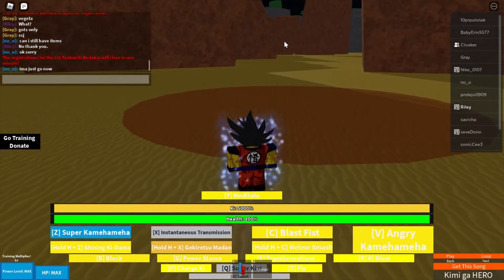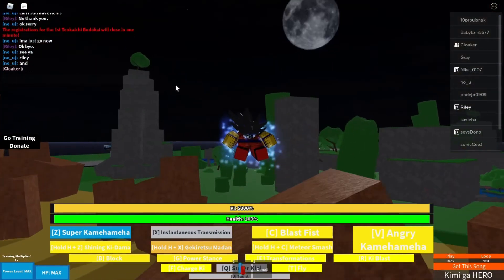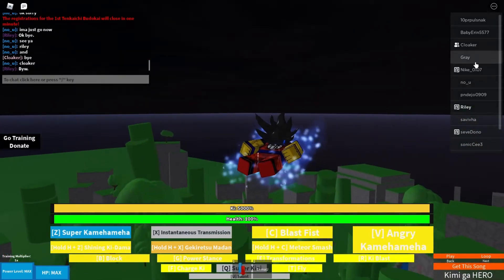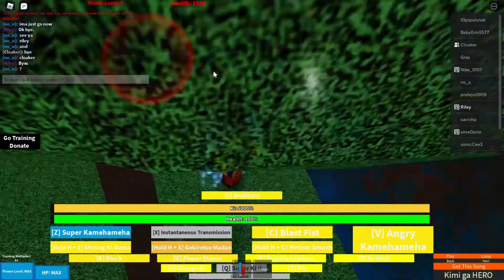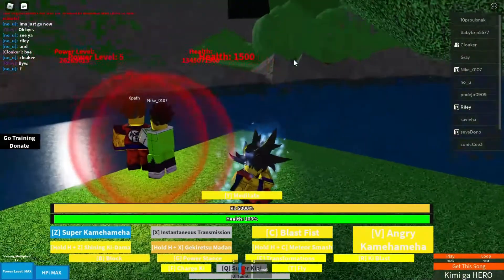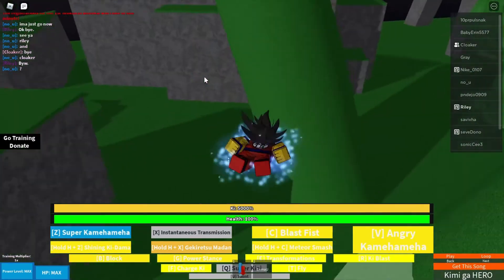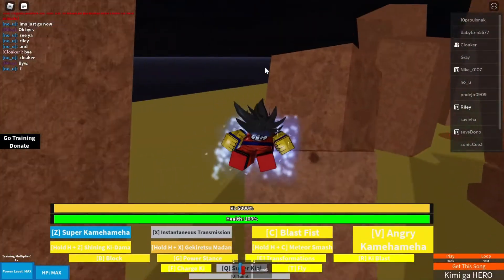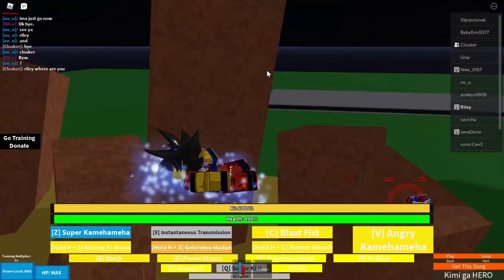Okay, bye bye sir. Okay guys, see ya — Riley and Cloaker, bye! Cloaker is the guy I helped get ultra instinct while on mobile — on an iPad. So you guys can get ultra instinct on an iPad, iPhone, or any type of mobile device, but it is super difficult. I pretty much recommend PC a lot more because on a PC it's a lot quicker.